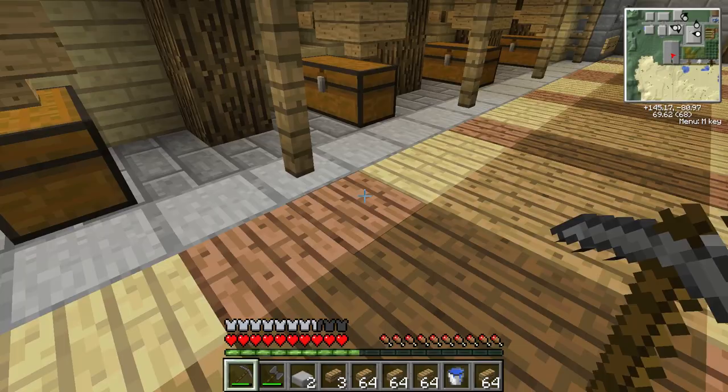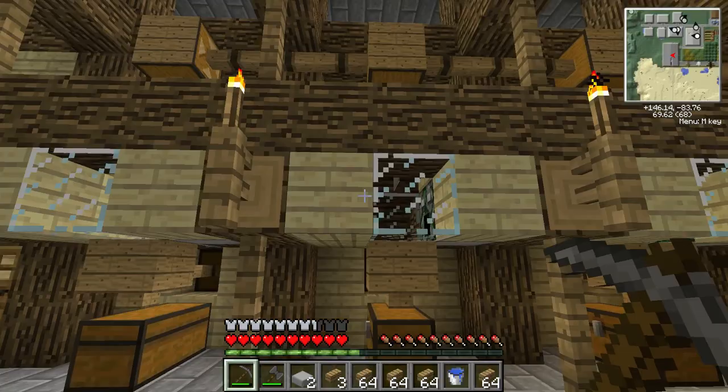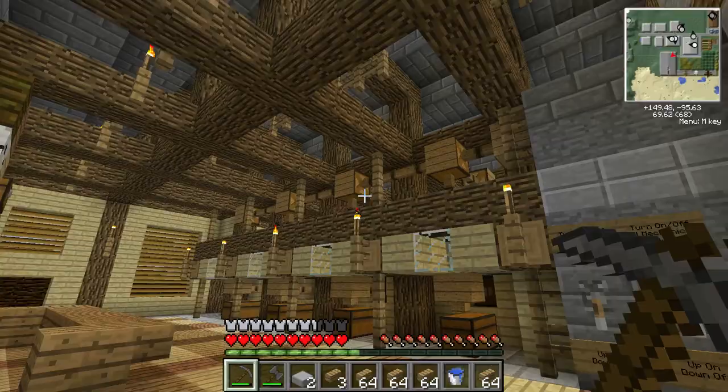I only have a few planks of jungle wood in my world, and this is about it for aesthetic purposes only. So I'm kind of still up in the air about which layout to do — I may just mix and match. But this is the interior of my sawmill.